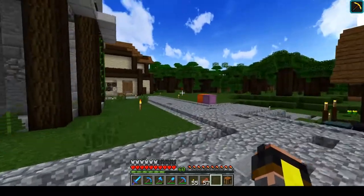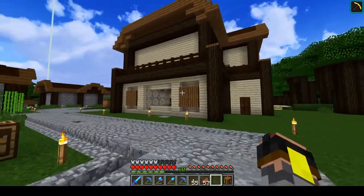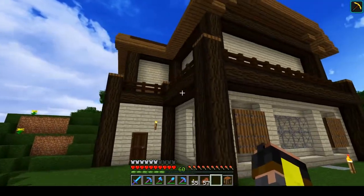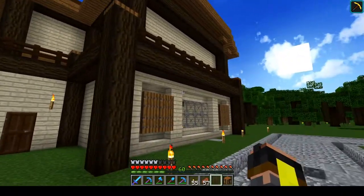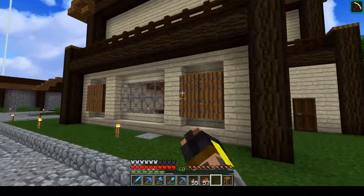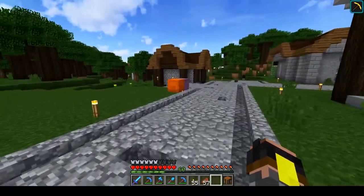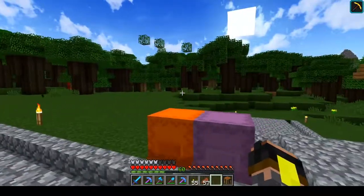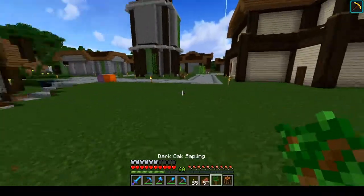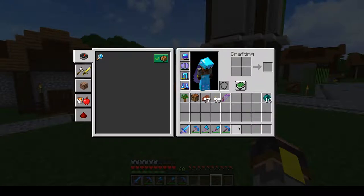There are a couple of buildings in this area that I'm not too pleased with. For example, the Sugar Inn — I'm not sure what it is about it, but there's something I just don't like. Maybe it's the fact that it looks like it has eyes. I need to get to fixing that, but that is not what we're going to do this video. I have plans for us today.